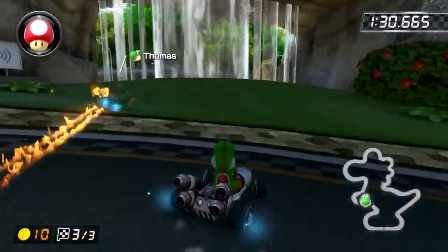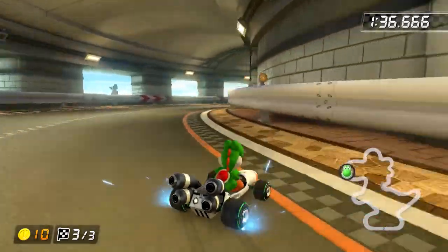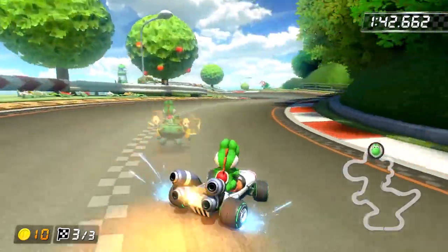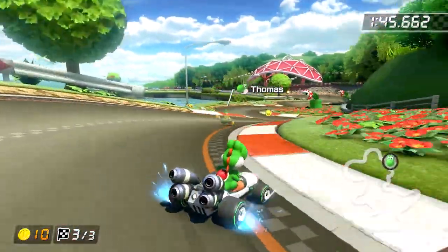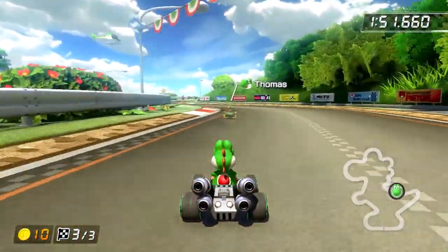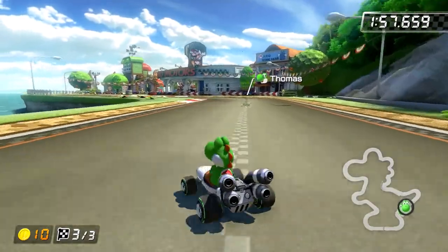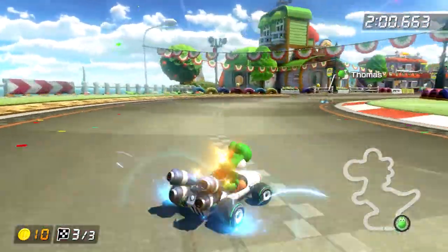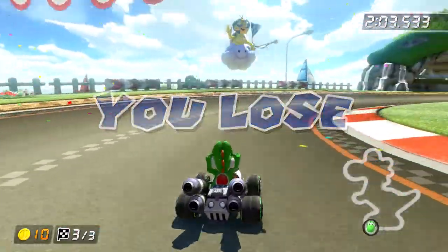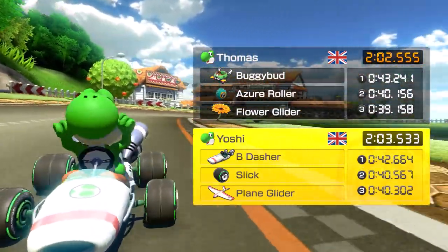Racing against the ghost, there are times where I'm in first place, and I'm again trying to drive in a similar manner getting as much boost as I can. I found that this car drifted differently — I got a yellow drift on the ghost but only a blue drift on myself in the same scenario. As you can see, a whole second slower, and if we look at lap by lap you can see that apart from the first lap, we were slower on the other laps.